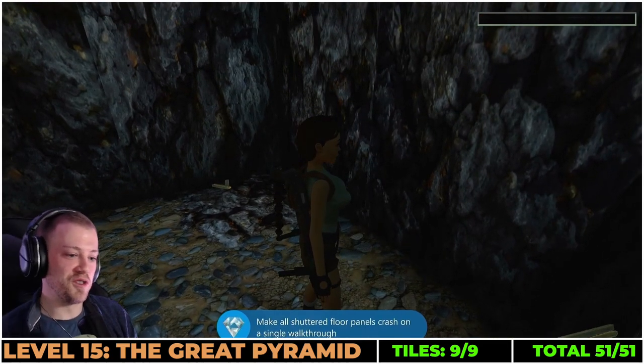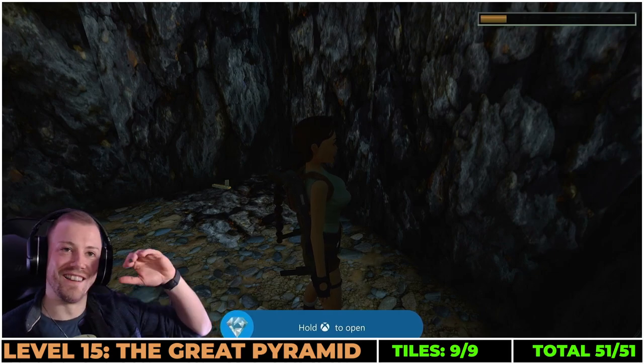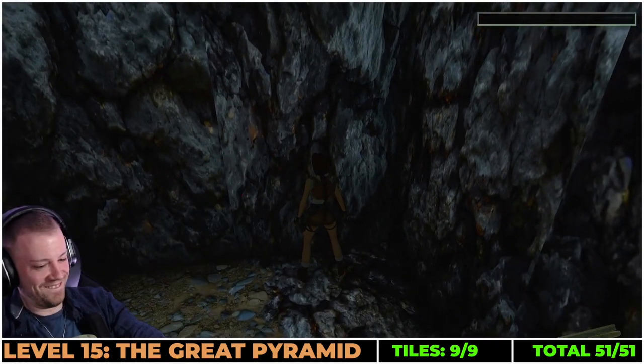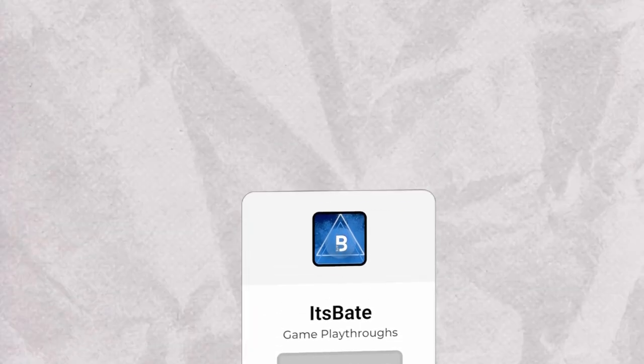After Us, the Deluge — push for 50 gamer score for making all shutter floor panels crash on a single walkthrough. It is important to know that this does actually carry across multiple playthroughs, as reported by many gamers. So if you do miss any and you have saves in certain levels, just flick back through. Hope this has been super quick and super nice and easy for you. Happy hunting!